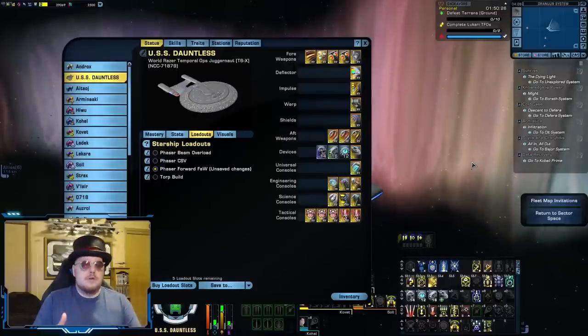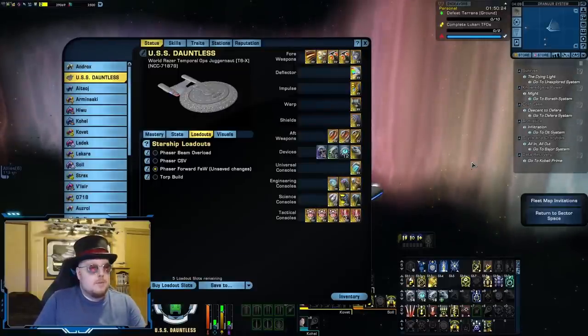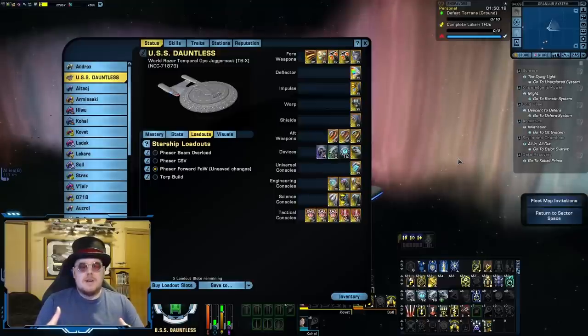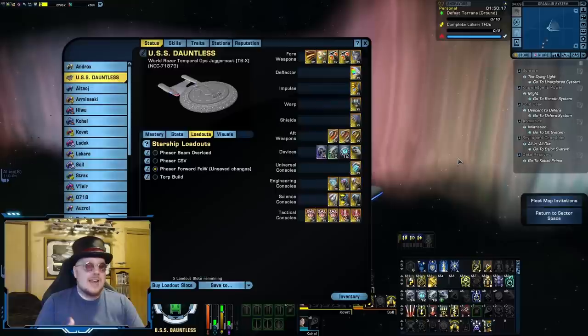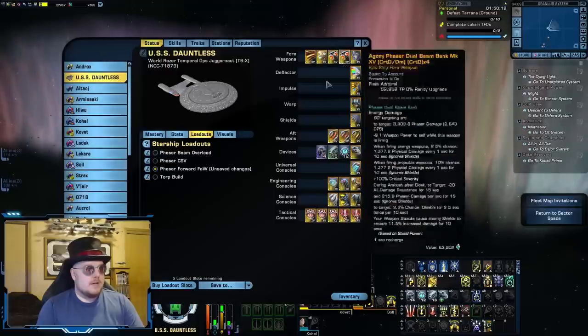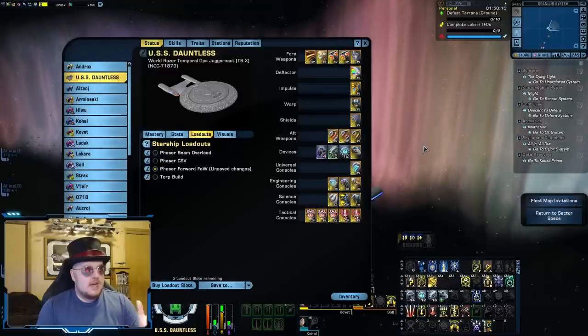Let's look at some examples of Fire at Will builds, particularly damage-focused ones, because there are two different directions you can go with a Fire at Will build, and each one has its own specific problems. There's a more forward-facing Fire at Will build, which is going to function quite a lot like a Cannon Scatter Volley build — mostly dual beam banks in the front, and a bunch of Omni Beams in the back.